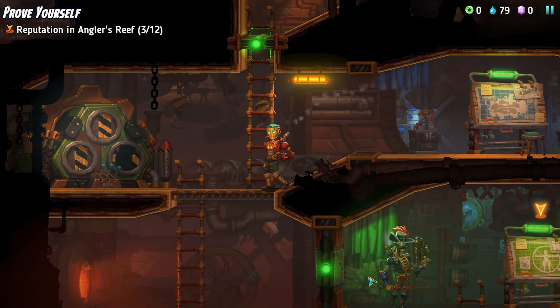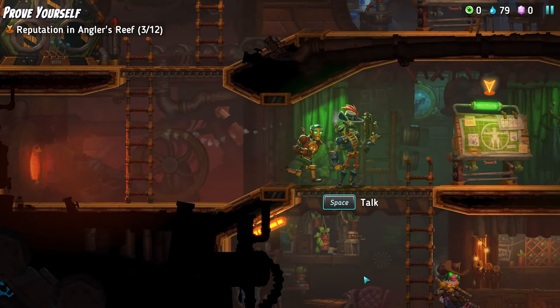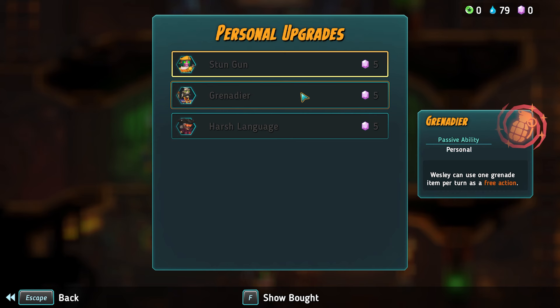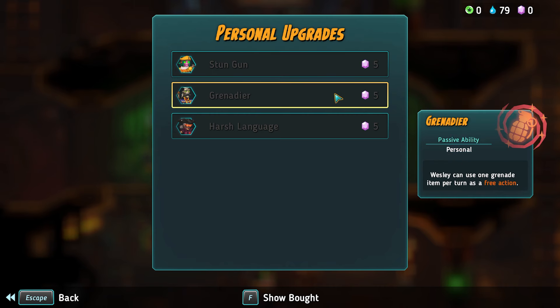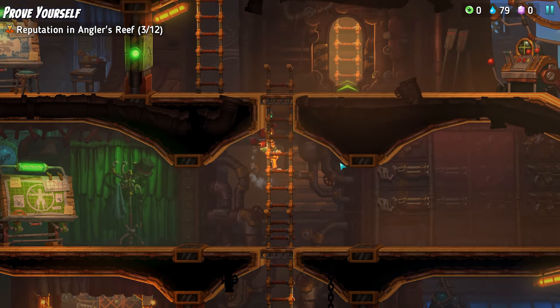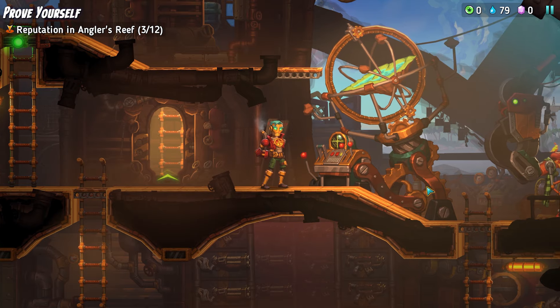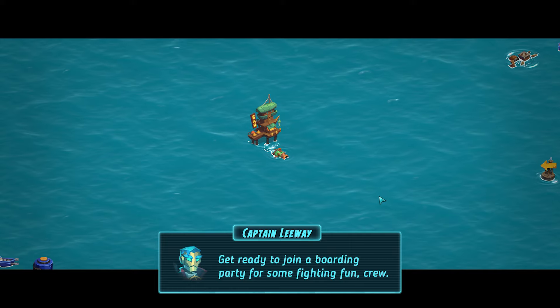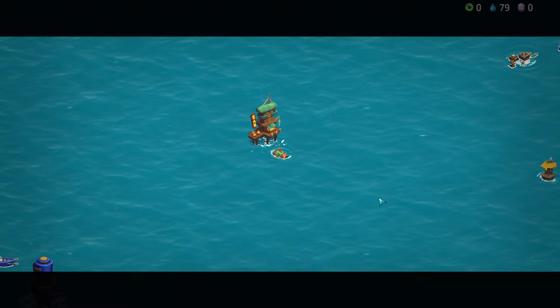Let's look at what that costs because I'm sure it won't be free. It costs more of these fragments. Stun gun — Daisy has been patched to give her a stun gun to stun enemies for a turn, two uses per mission. Wesley can use one grenade item per turn as a free action. Hopefully that means they're not consumables anymore because he only gets one per mission at the moment. And then the harsh language thing we saw when we examined Judy earlier. Let's go out and do that other mission.